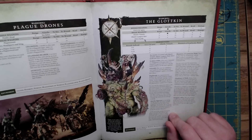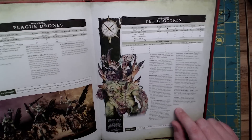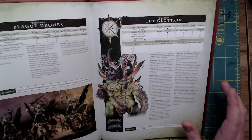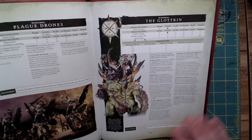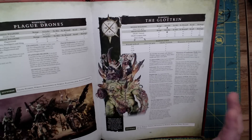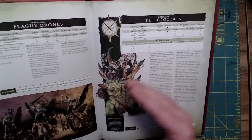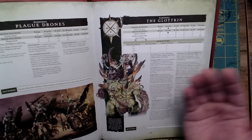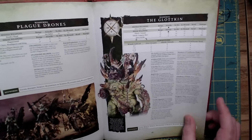Abundance of Flesh is the spell that Ethrak the Gallant — the wizard of the Glotkin brothers — knows. Casting value six, range fourteen. Pick a friendly Maggotkin of Nurgle mortal unit within range and visible to the caster — add one to their wounds characteristic. That's essentially what it was before in terms of effect. There's a designer's note that if a model had only one wound when the spell drops off, they'll just die, but in general it makes things far more tanky.